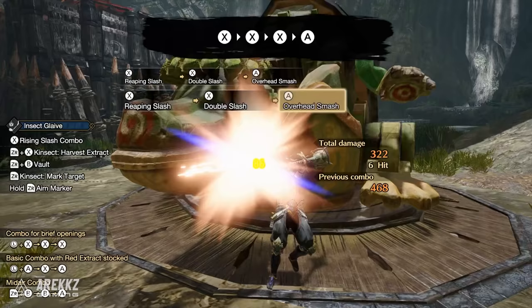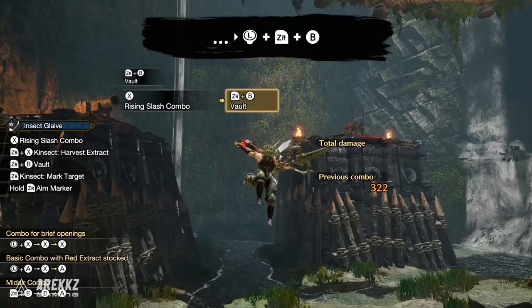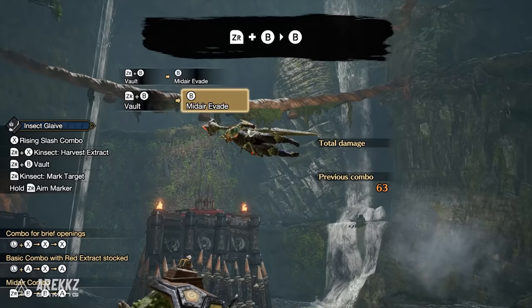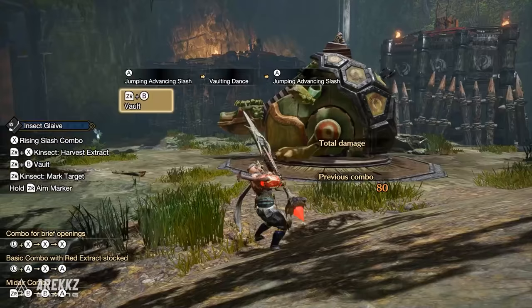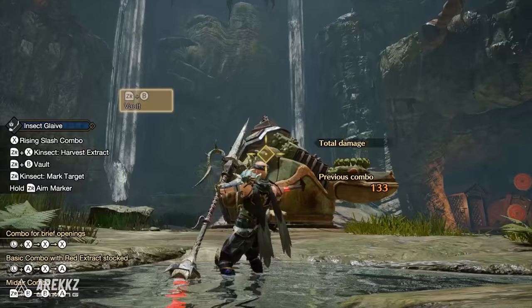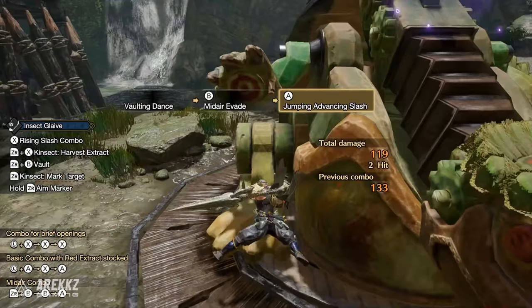The Insect Glaive also offers great aerial mobility. Holding ZR and pressing B will vault you into the air, and you can input a direction to influence where you vault. Once in the air, pressing X performs a jumping slash, pressing B performs a mid-air evade for repositioning, and pressing A performs a jumping advancing slash — special because if it connects with the monster you'll launch back up into the air. You can chain these together for aerial repositioning, going ZR+B to launch, B for another dash, then A — but you can't do two of the same move back to back.